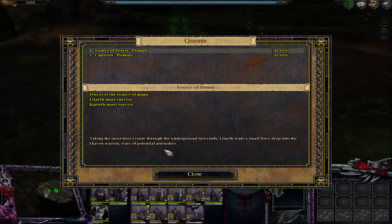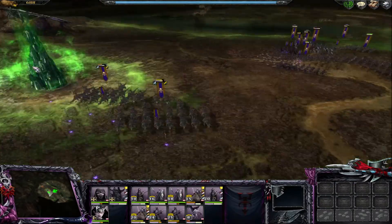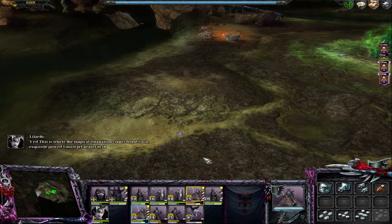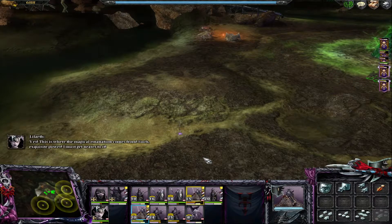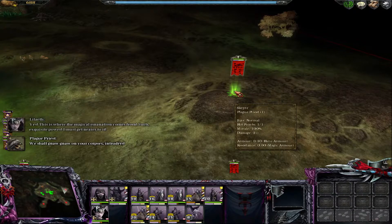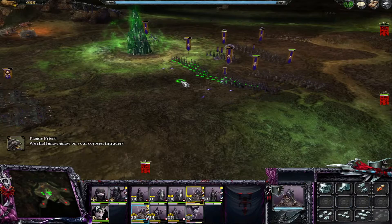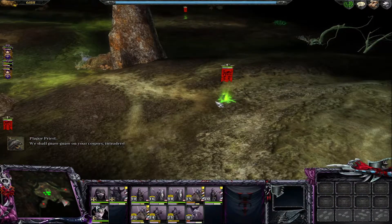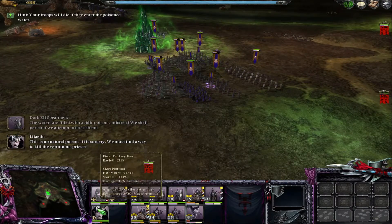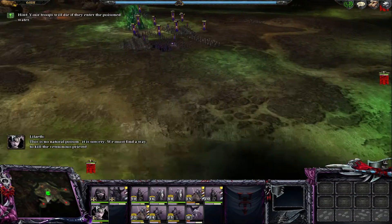Yes, this is where the magical emanation comes from. Oh, such exquisite power — I must get nearer to it. The waters are filled with acidic poisons, mistress. We shall perish if we attempt to cross them. This is no natural poison, it is sorcery. We must find a way to kill the femenist priests.